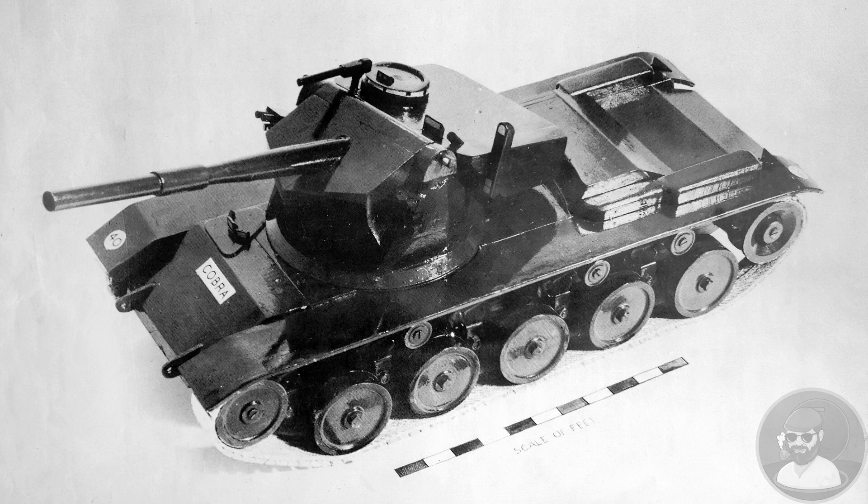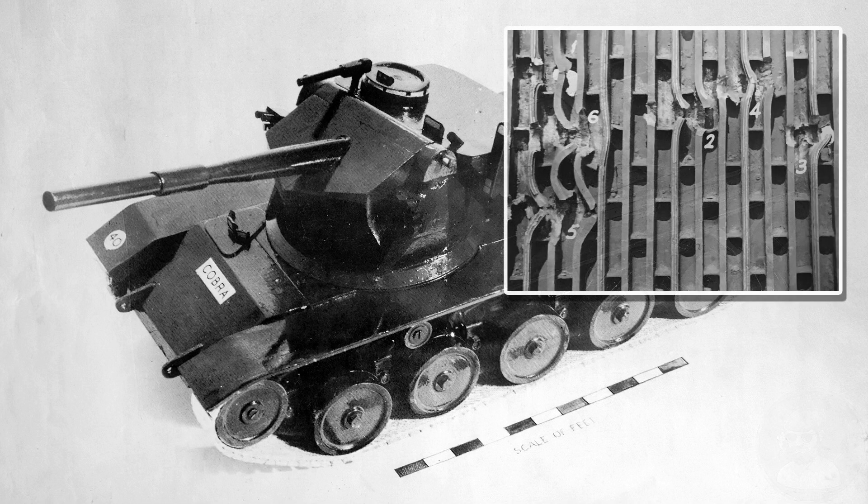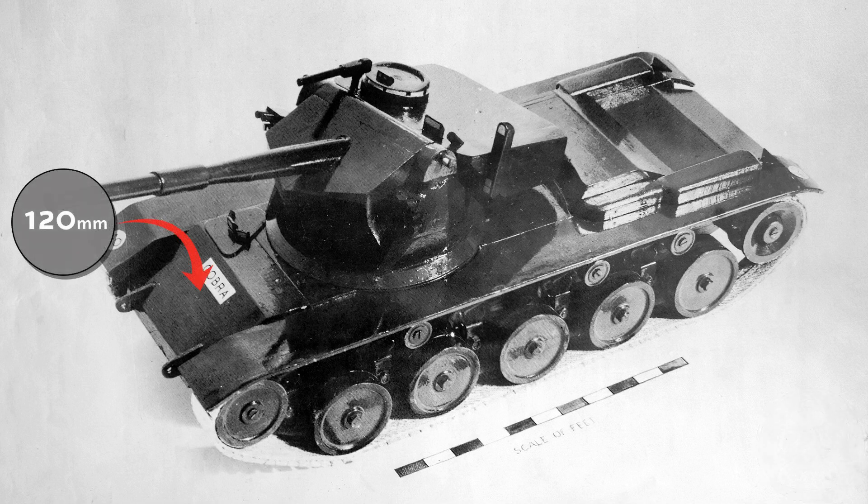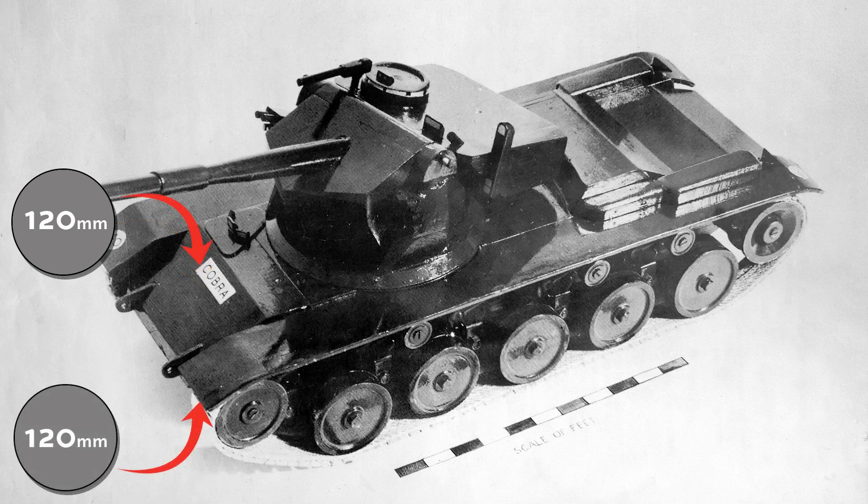The Cobra team also looked at using ribbed armour, which was considered very effective versus HEAT, APDS, and HESH rounds. However, it is also very expensive to make comparatively, as it has to be cast into shape to work correctly. The team settled on a well-armoured line-of-sight thickness option, with 120mm at 60 degrees on the front, offering 240mm of effective armour on the upper and lower glacis plate. The sides, to compensate, were very thin at 25mm only, although burster plates could be added to protect the running gear where required.